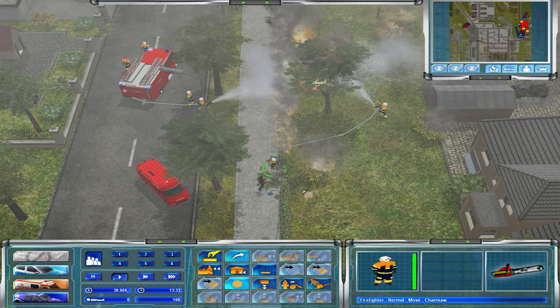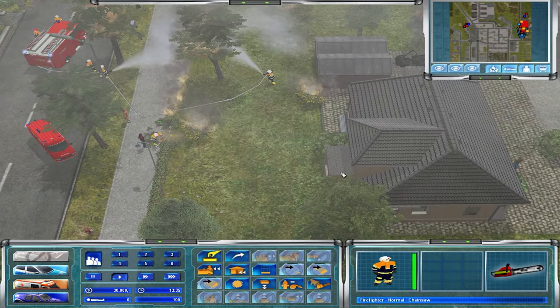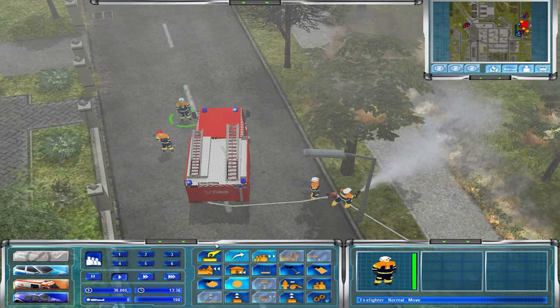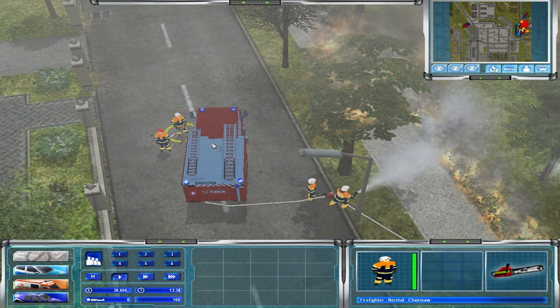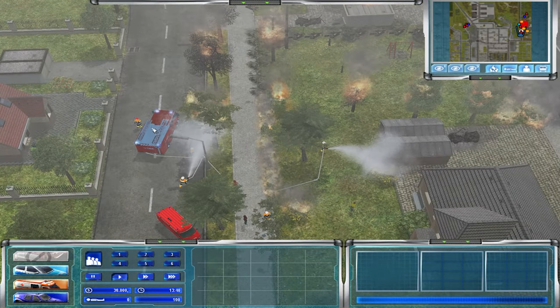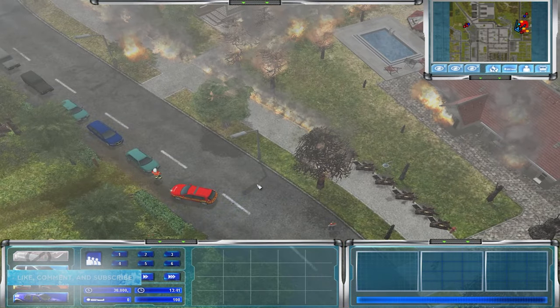Hopefully we bring this under control. I'm going to be cutting more trees here. This is pretty much what we do — what is called, at least in Canada, fire smart work: go around, cut trees and bushes and so on and so forth.